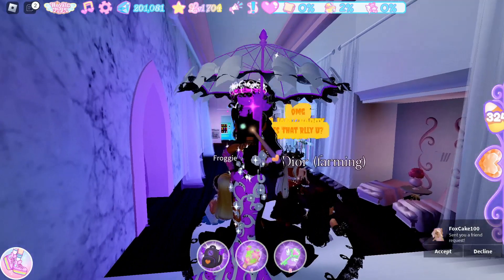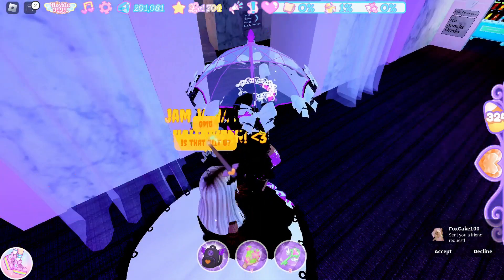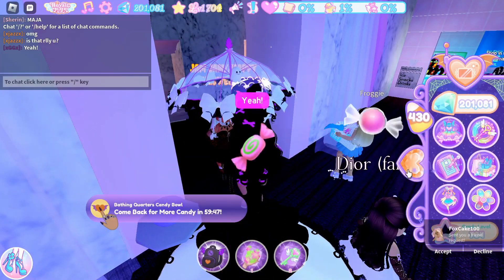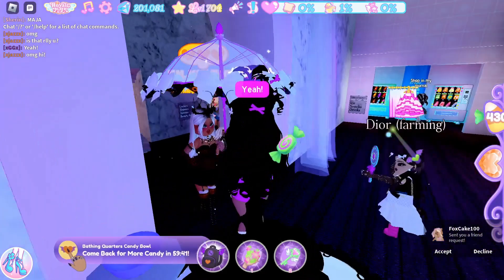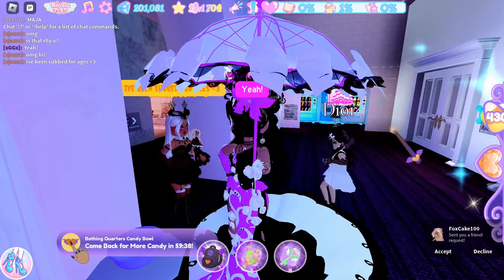Once you enter the bathing quarters, go straight ahead and you will see a candy bowl on a stand over here. You can go and take the candies. That gave me — how many candies was that? That was quite a few, wasn't it? Like over a hundred candies. That is quite a lot, so yeah, that is a really nice way to be able to get candies.